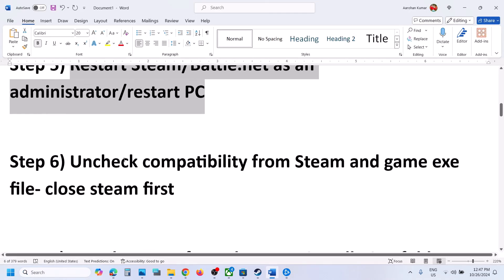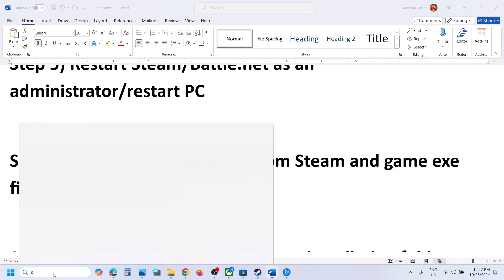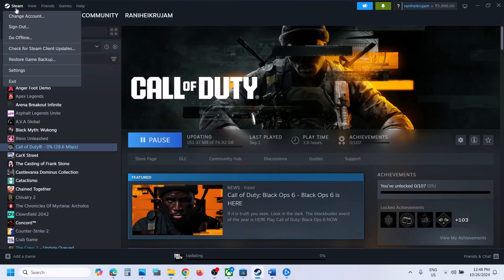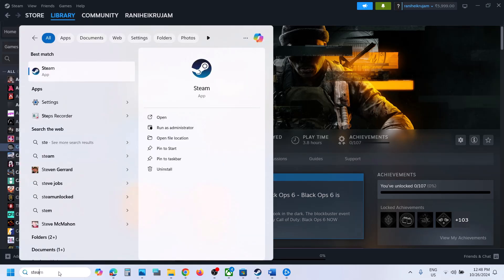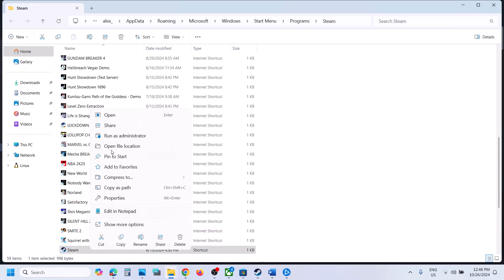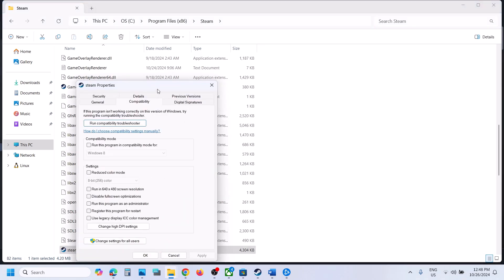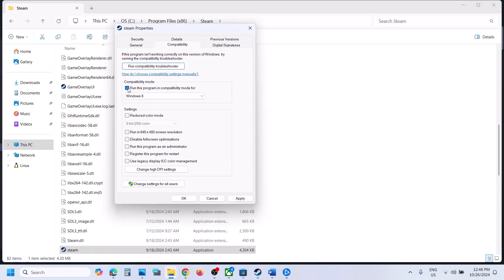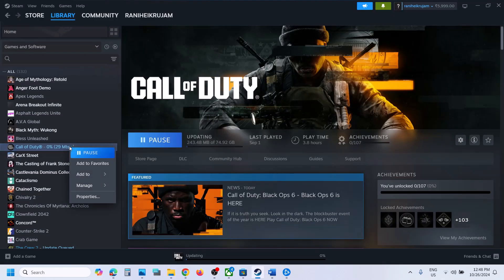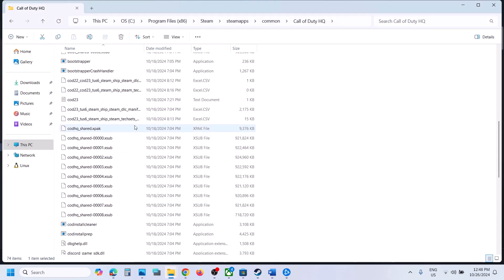The next step is to uncheck compatibility from the Steam and game exe file. Close Steam if it's running. Type Steam in the Windows search box, right-click on Steam, click Open File Location. Right-click on Steam again, click Open File Location, then right-click on Steam, select Properties, go to the Compatibility tab, and if the compatibility option is checked, uncheck it. Hit Apply and click OK.